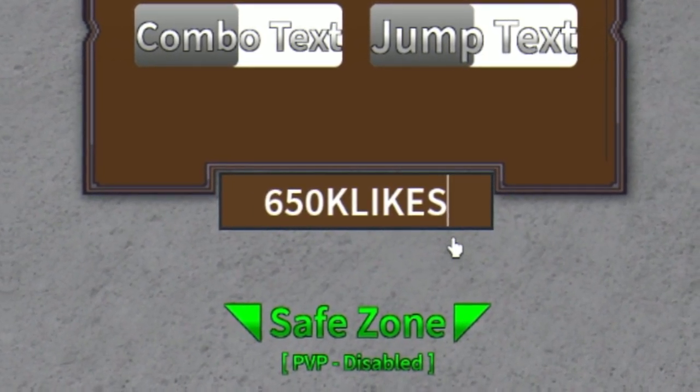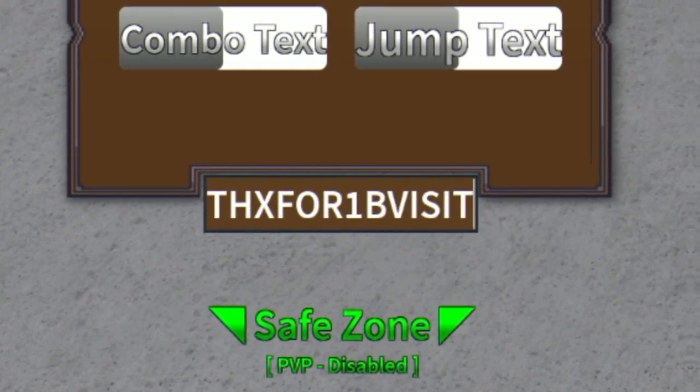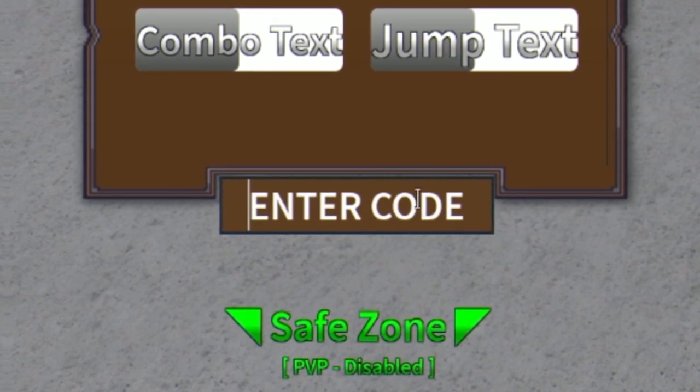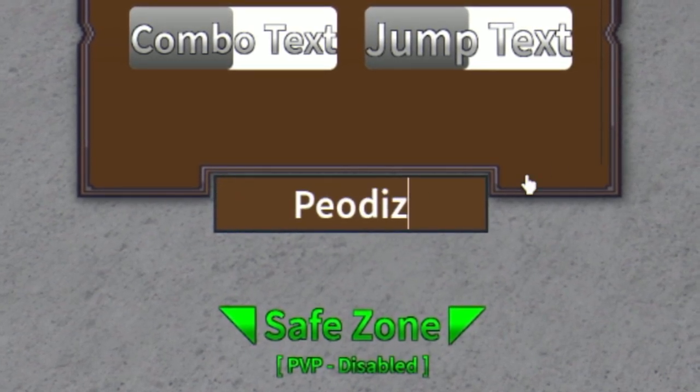Next we have the code '650k likes', go ahead and fill that in for a stat reset. Then we have the code 'good thanks for 1b visits' — it might be 'visits' with an S, so try both of them out. One of them is probably going to be working.